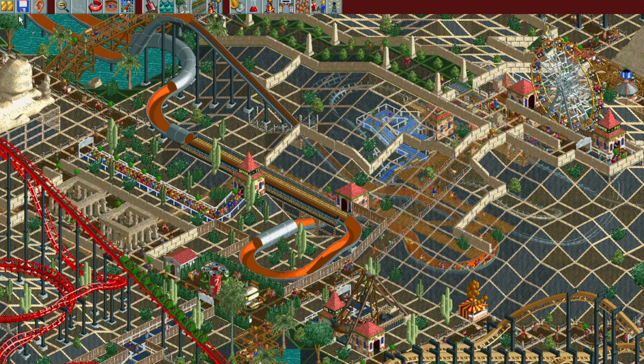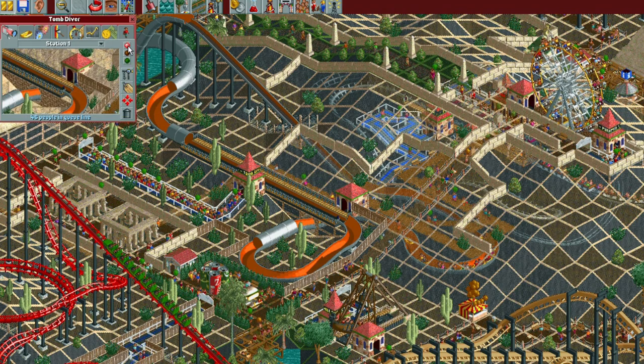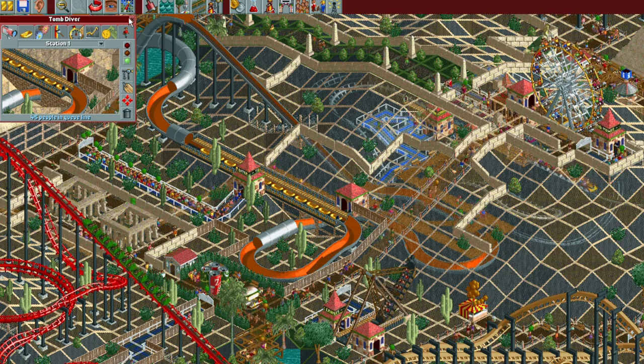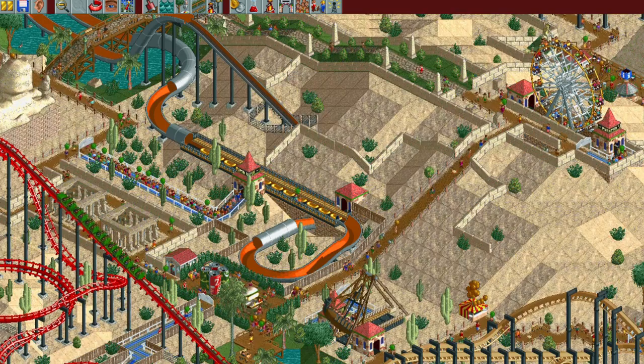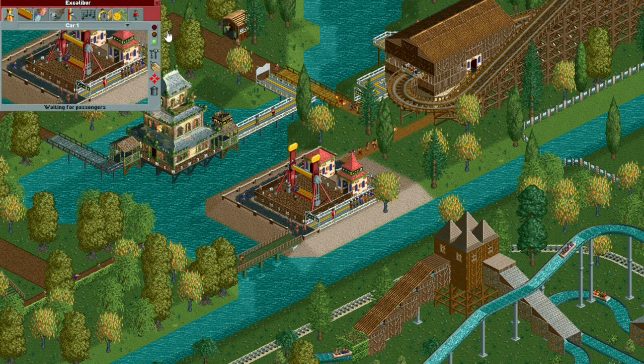To get around this, simply pause the game, reset the ride by clicking the close button twice, open the ride and unpause the game. Guests that were previously lined up will still be in the queue line and ready to get on the ride. You can use the same idea if you want to change the operating mode of a flat ride such as the Cravatron.